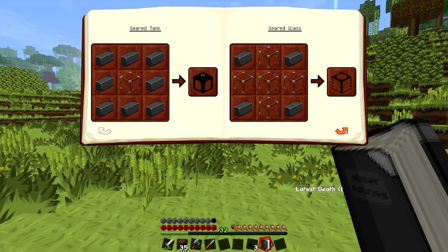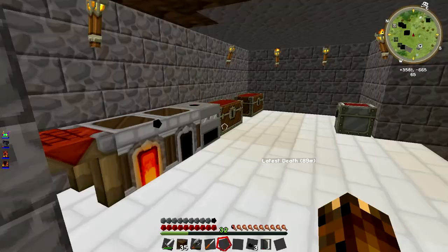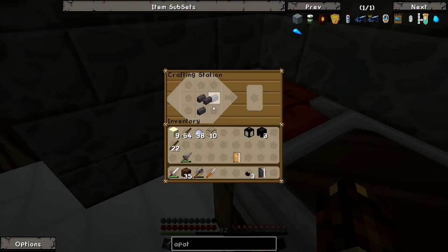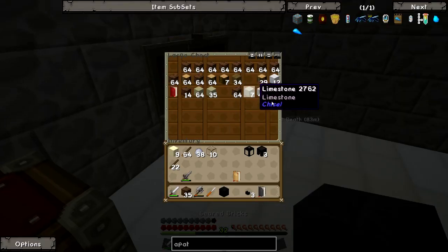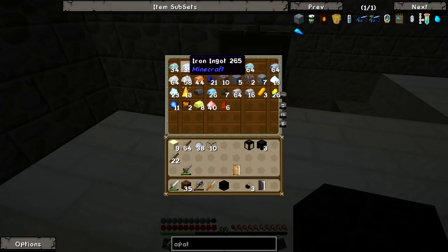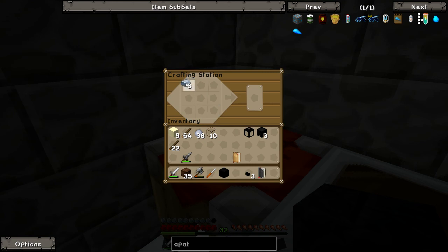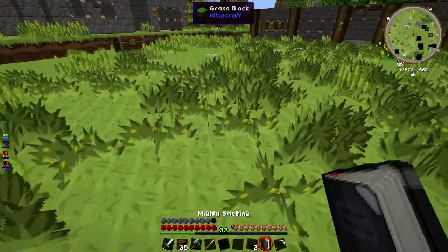Smeltery drain - yeah. So I was right, I just need seared bricks and casting table, but I need to get a pickaxe first. Seared bricks - that's only going to do one. I need - do I have any more gravel anywhere? I don't. Do I even have a pickaxe anywhere? No, I don't. I have to make a pickaxe - I will make an iron one. Because I'm also going to need to get a bucket of lava.